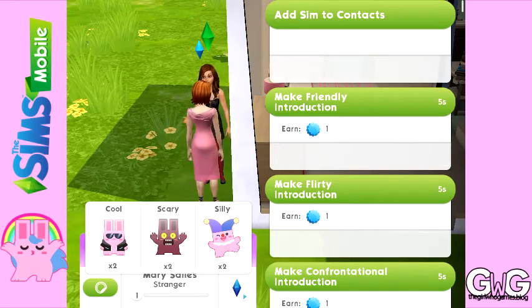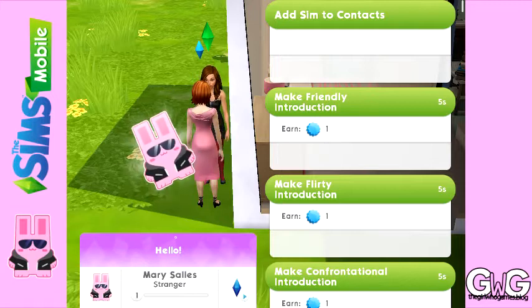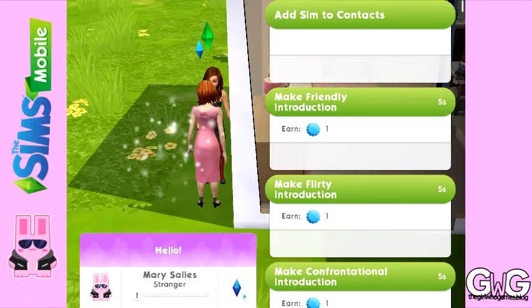These are the stickers you can give. To give a sticker just click on the one you want to give and you'll give it to that sim. You can only give them one sticker a day, so find them again tomorrow if you want to give them another sticker. If you click add sim to contacts you'll be able to find them easily to give them another sticker tomorrow.